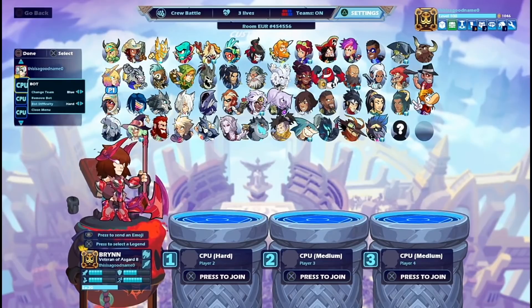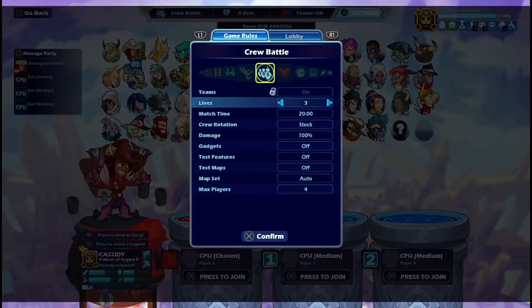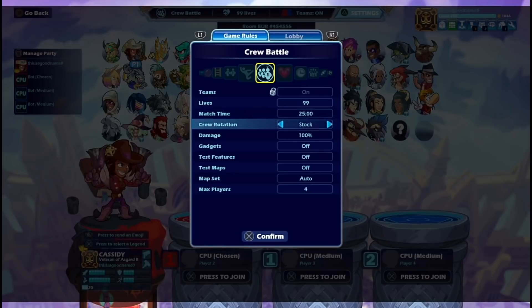You want to make a chosen bot on your team. Then you want to change this to 99 lives and 25 minutes. And you see this crew rotation option here — you actually need to change that to 'player,' which is the most important part.